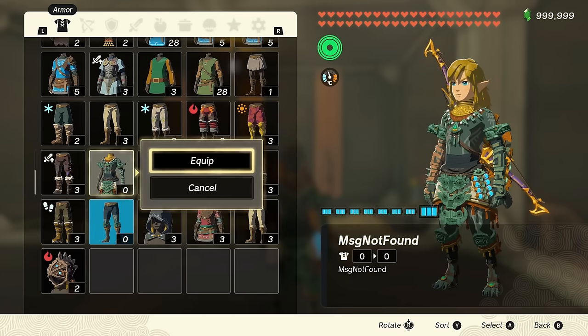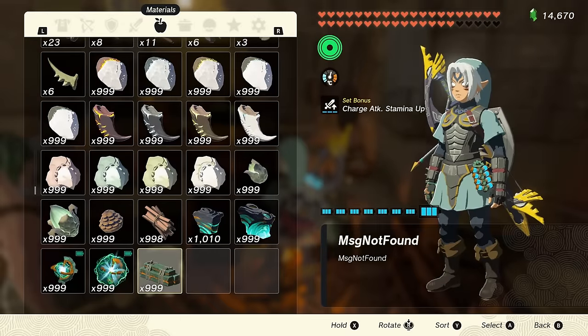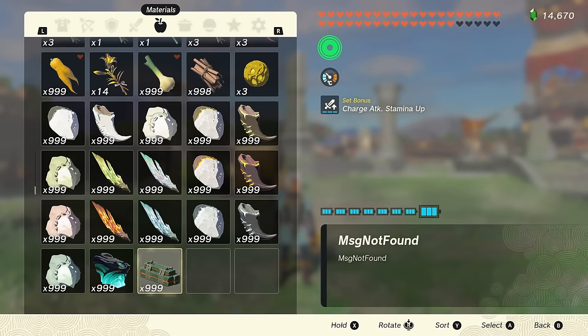There are also some other unused items. Like this Zonai piece — it resembles a set of Ingos or other piece 4, which indicates they may have had multiple types at one point in development. Unfortunately, this doesn't work in game. While the icon is there, weird things happen if you try to select it — the whole game sort of softlocks immediately.